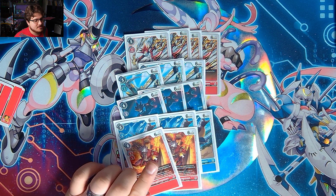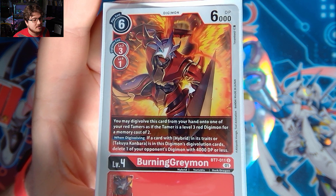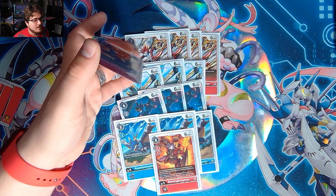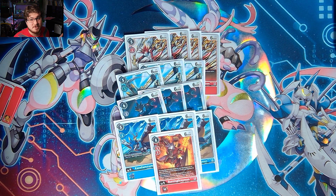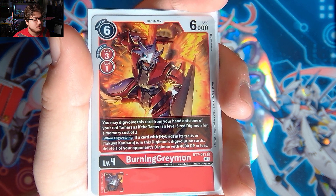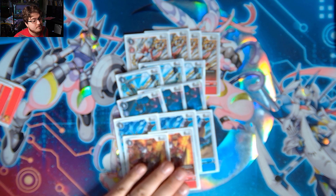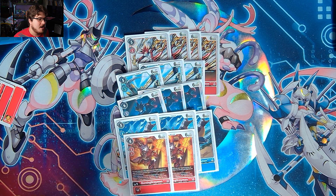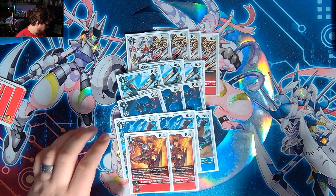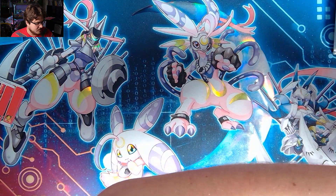Let me explain Burning Greymon. This card lets you Digivolve on top of a hybrid Tamer for two costs, but it can Digivolve for one cost on top of your red Champion — so if you have Betel Gammamon in there, you can Digivolve for one, building up your stack stronger. When Digivolving, if you have Hybrid in its traits or Takuya in its DigiXros, delete one of your opponent's Digimon with 4,000 DP or less. That adds real value you might not be expecting.